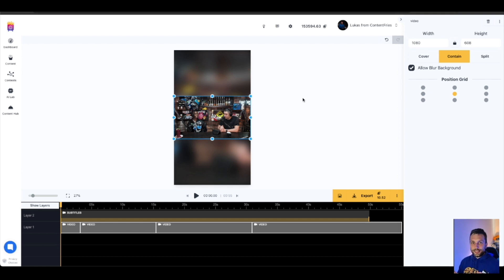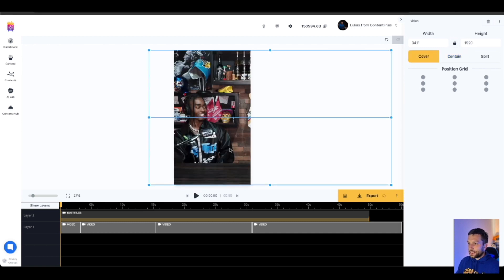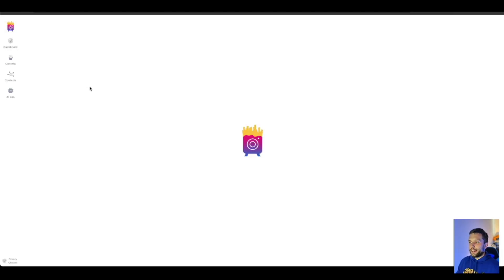So in this case if I place this video into the trimmer and the AI analyzes it, it will be contained with the blurred video background. The second variation is Cover, which will automatically center the speaker that's currently speaking. If you are alone in the video it will look similar to this. And then there is the Split option that's currently in progress.